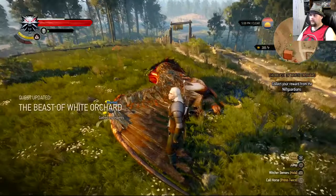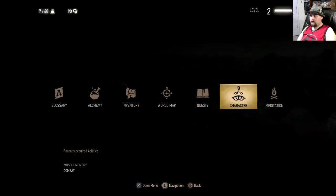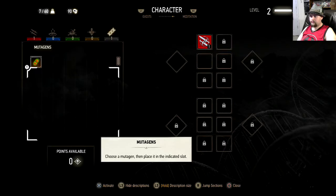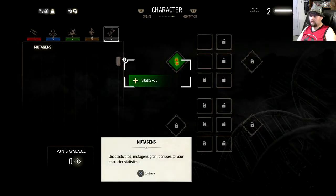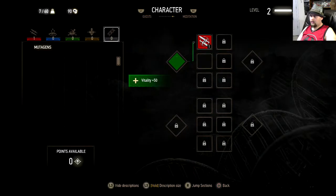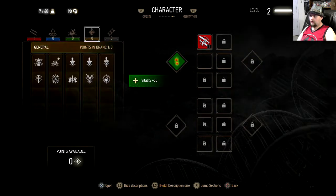Took care of the griffin problem. You have found a mutagen — use it to enhance your abilities or create a special potion called a mutagenic decoction. Let's take a look at the character screen. Place the mutagen in the appropriate slot to gain a bonus to your character's statistics. 50 plus? That's not bad, actually. Interesting.